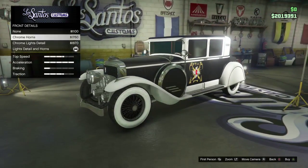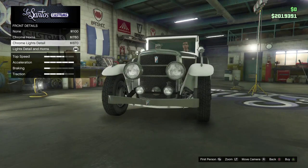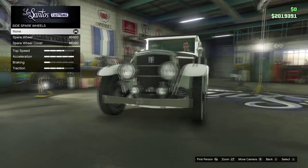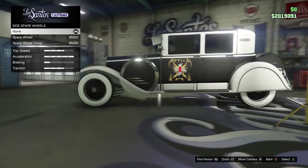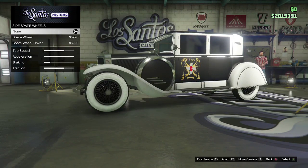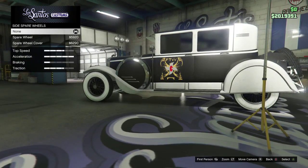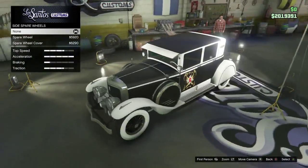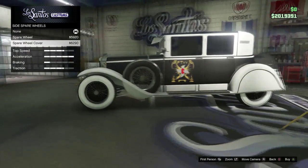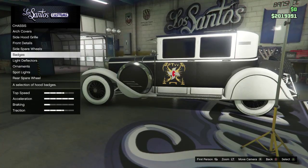Moving on to the front, you can have horns, extra lights, covers, and then you can have them both if you really wanted to — which is what I've gone for. What else — obviously we've got the wheel. You can have the normal one which is the bog standard that it comes with, or a spare wheel, and then a spare wheel cover. I do like that you can have the cover over that wheel — it's nice that you can change and interact with it.